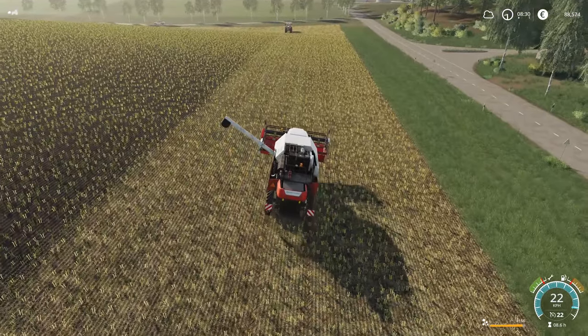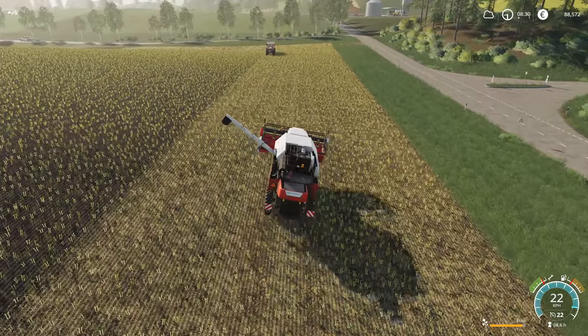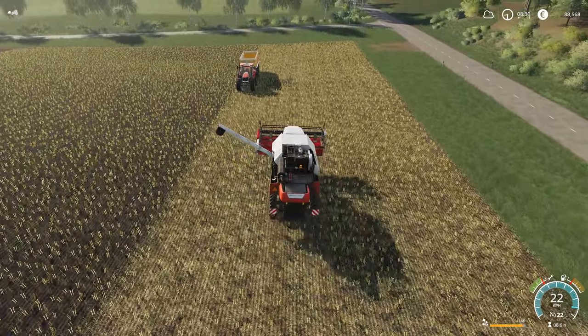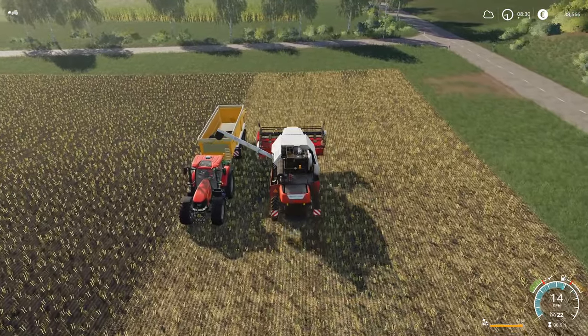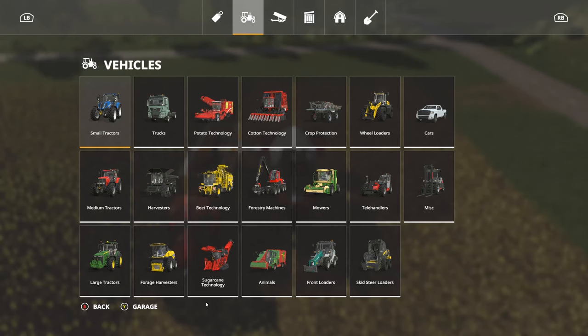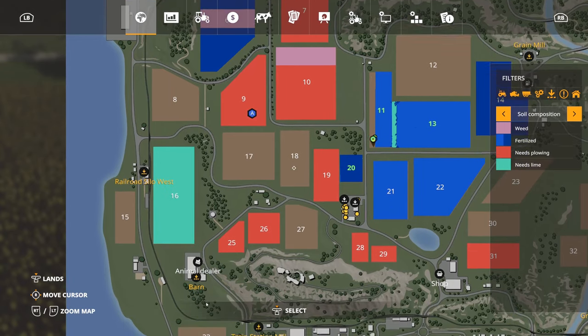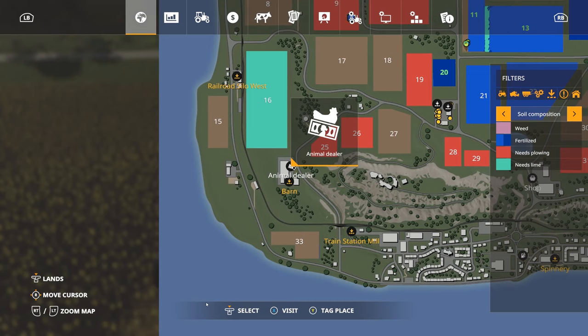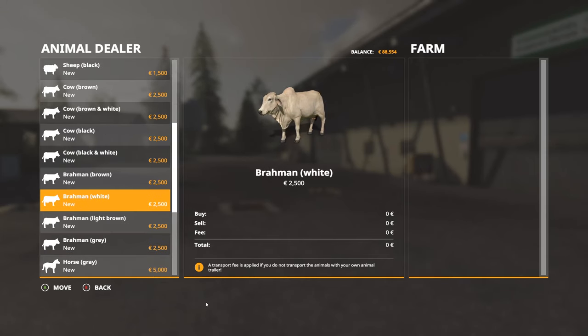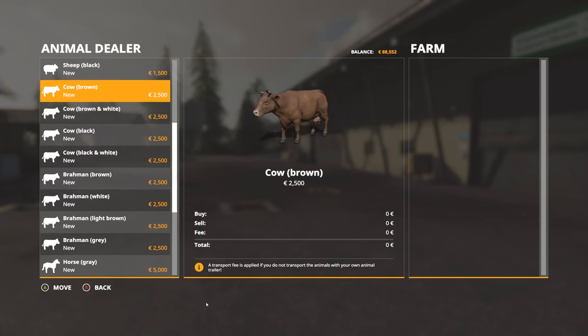We're looking at about 10 or 12,000 bucks for the rest of this canola, so we'll be right at about 100,000. So let's say we buy 12 cows and start with a dozen — that's 2,500 each I believe. I think I need to go to the animal dealer to see the prices. Yeah, cows are 2,500 each, and then there's a transport cost — I think it's 10%, so about 250 each. So for 12 cows we would need about 25,000 and change — 27,500 I would say.